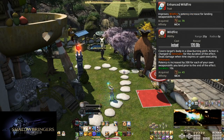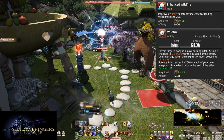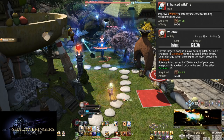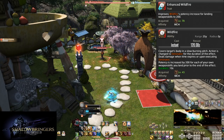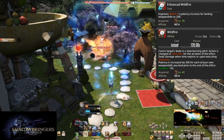Level 78, Enhanced Wildfire. This increases Wildfire's potency by 50 for every weapon skill used under the buff, from 150 to 200 per skill. Now you should be getting a massive 1200 potency explosion at the end of the timer. Just like most of the other traits, it's really just a nice power boost.